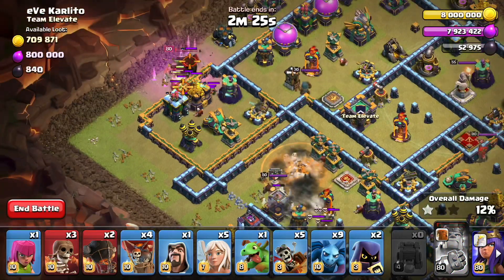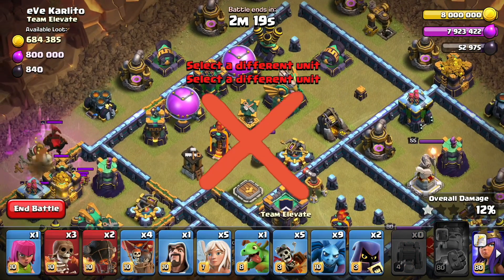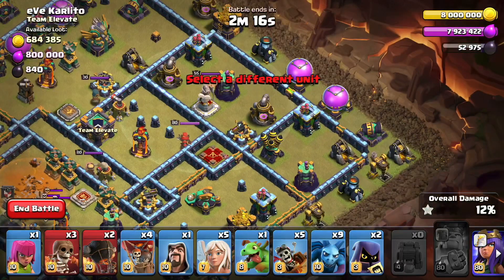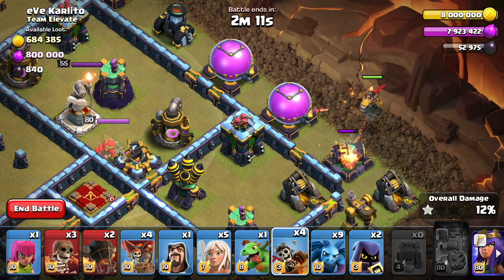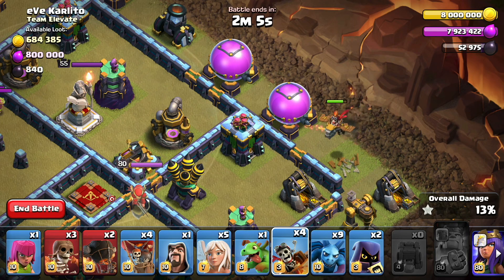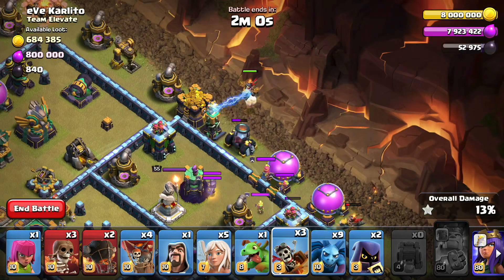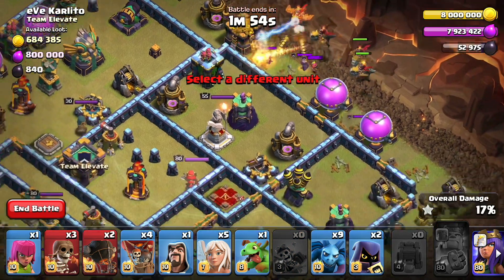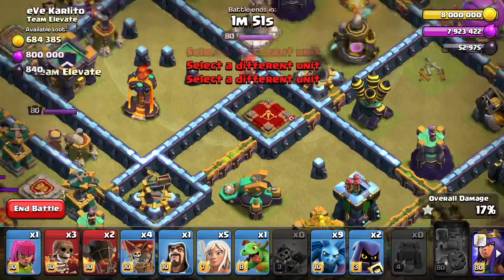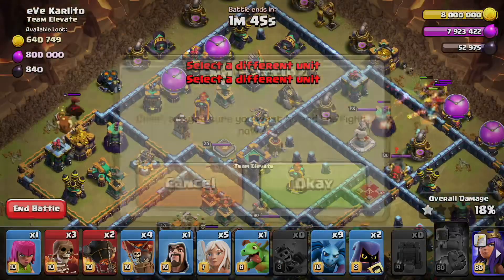If we can take out this compartment and this compartment — which includes the eagle artillery — with the heroes, then we can be free to bring our dragon riders in on the back side. What we're ultimately going to do with the dragon riders is take out this cannon right here, because there's nothing else shooting it except that archer tower. There is a hidden tesla in here, so the first dragon rider will take shots from it. We'll deploy our dragon riders through here along with our balloons and the grand warden, using our free spells primarily on this scattershot and this eagle artillery.